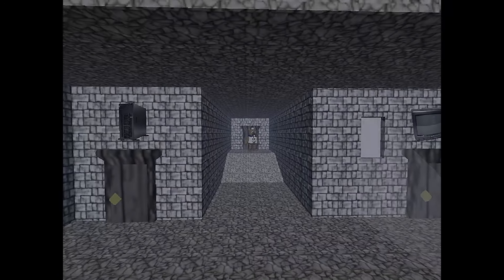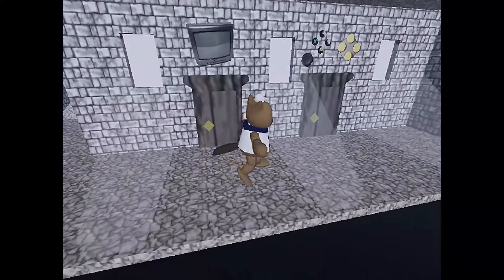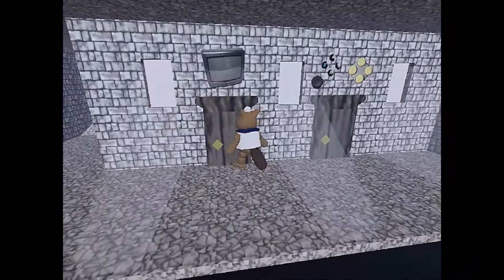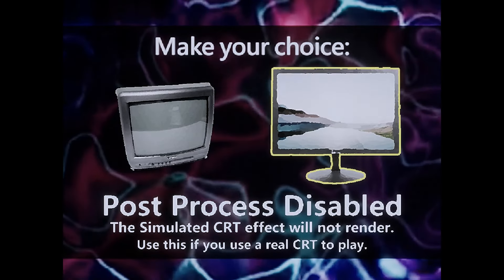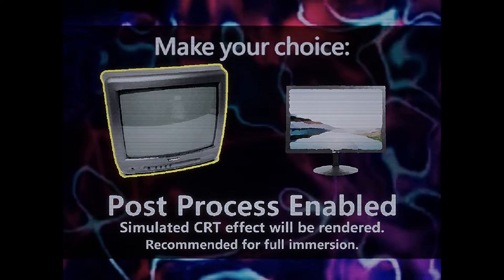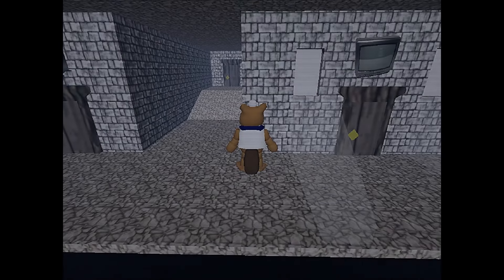Okay, first I gotta go to the settings and see what I can edit here. Oh my god, right off the bat, I love the fact that you've got these pictures for the freaking setup screen - that's great. This is probably for visuals. Oh my god, make your choice - post-processing simulates the CRT effect. Since we're going old school and referencing the lovely N64 that was my console of choice, we're gonna stick with it.